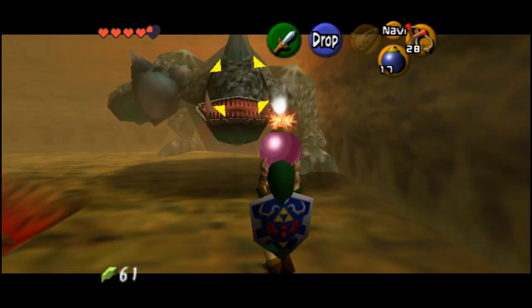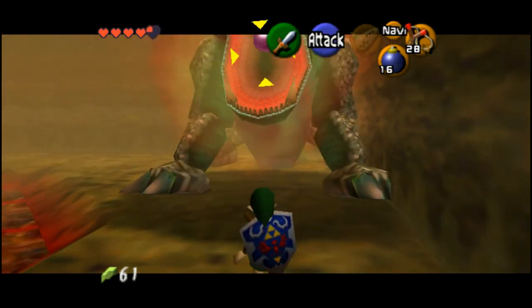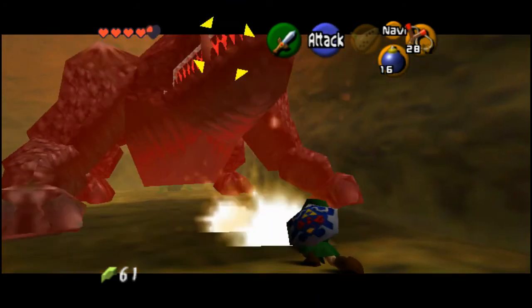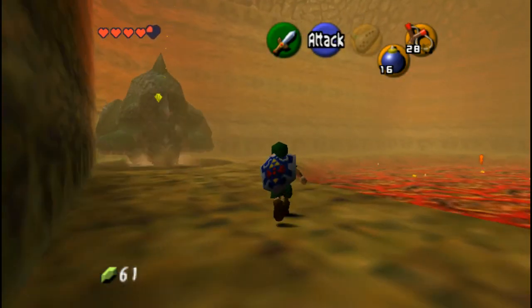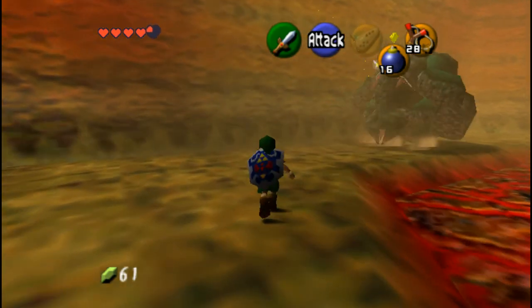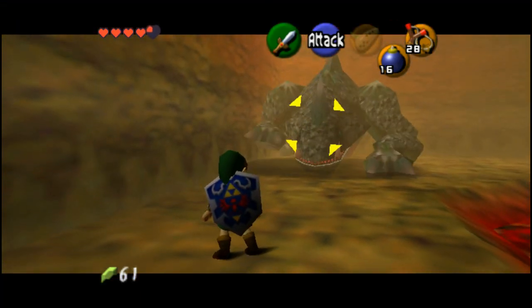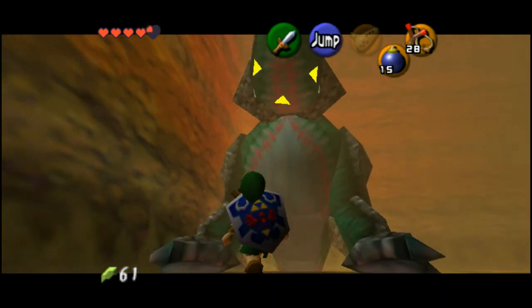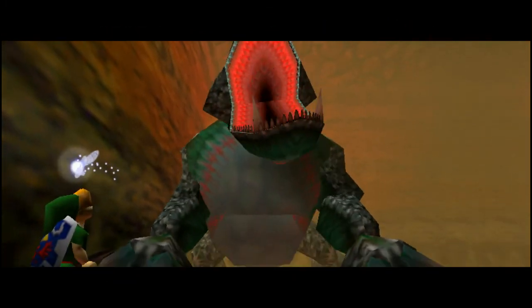There's no reason you should be getting hurt in this battle. Seriously, there we go. Jump attack, back up. All right, one more time, that's all it takes. Shut up Navi, I don't want to talk to you. Jump attack — all right, he's down!